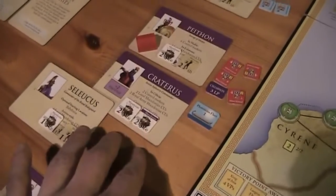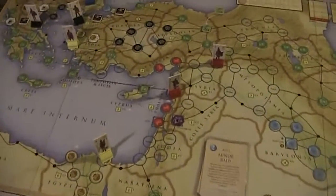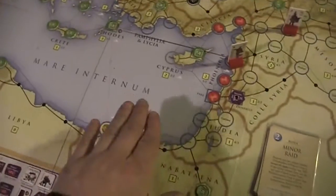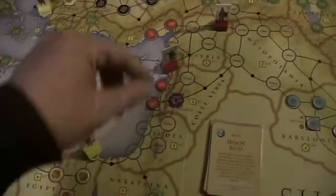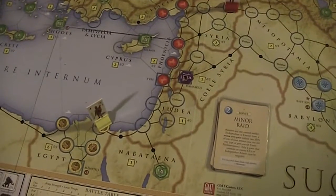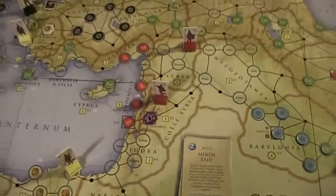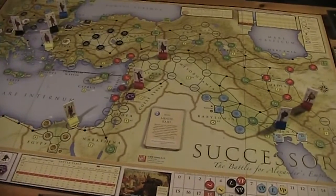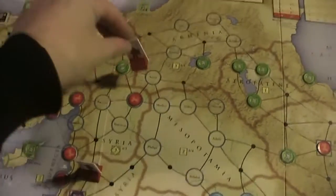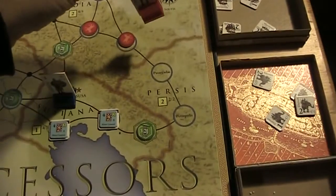Craterus has a pretty good army here. What about Ptolemy? Well, he's not quite as good. So this guy doesn't have to be afraid of Heracles. I think I actually want to move to Emesa. With this guy I'm simply going to move to Amida. And here I'm going to move to Pasargadae.